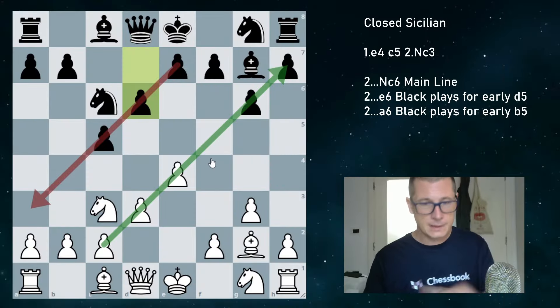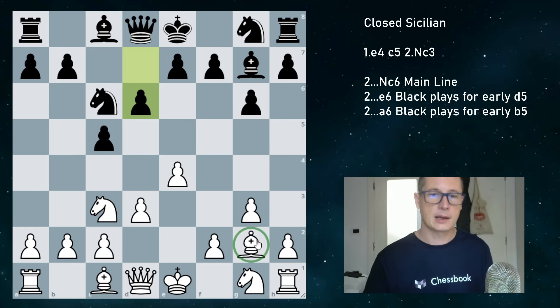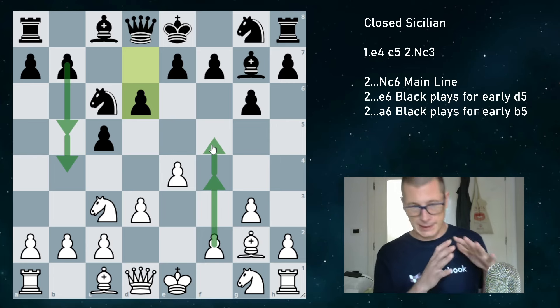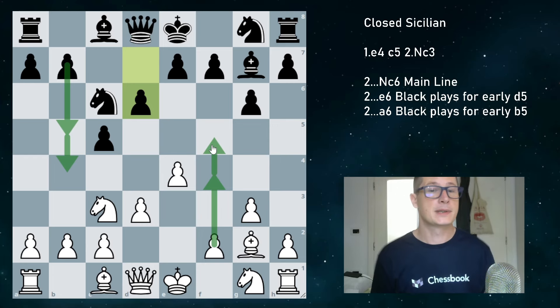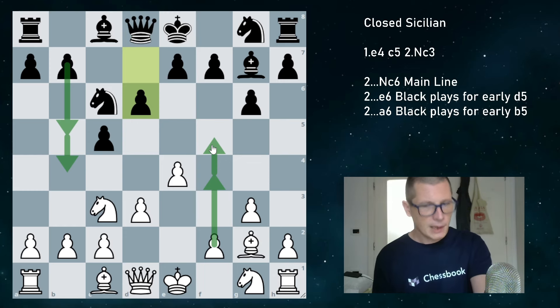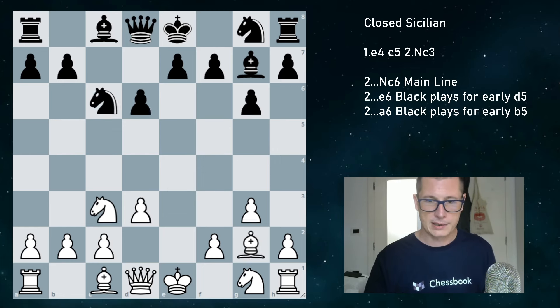So these are the pawn breaks. Generally in the closed Sicilian, black is going to play for b5, b4, and white is going to play for f4, f5. White is going to be attacking the kingside, black is going to be attacking the queenside. If we remember the King's Indian — this is actually a very similar opening. In the King's Indian, black plays f5 kingside attack, and white wants to play c5, undermining the center.